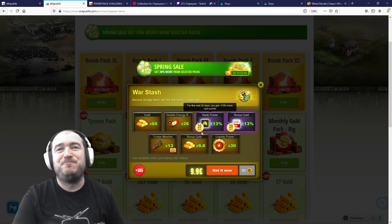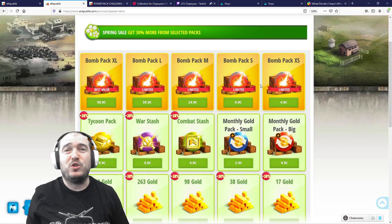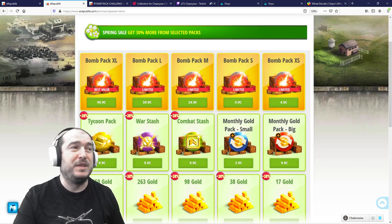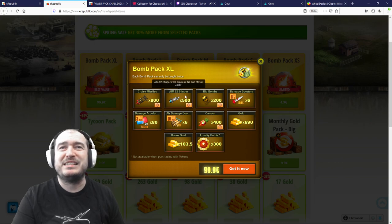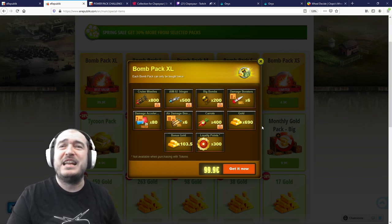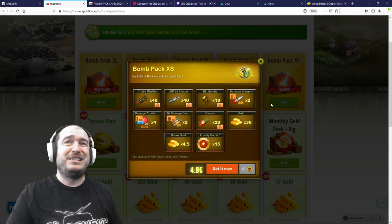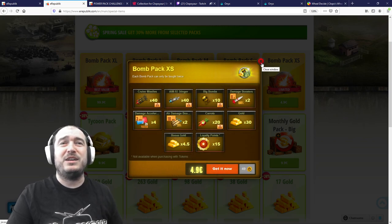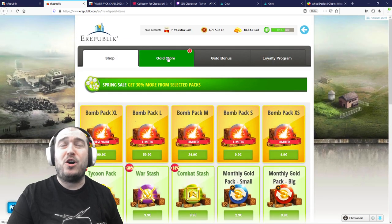If you're not into economics, you might look at the war stash or combat stash, but in my opinion these are not offering much of a bonus unless you're a fan. Also, the bomb packs — for 100 euros you're getting 800 missiles, 500 stingers, big bombs, some carrots, and 793 gold. I would not advise spending real money on bombs because you're only getting bombs and stingers and won't be able to recover your investment.